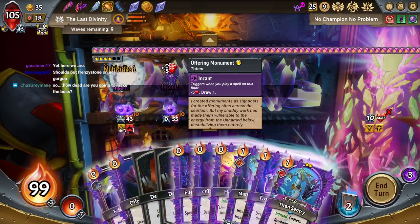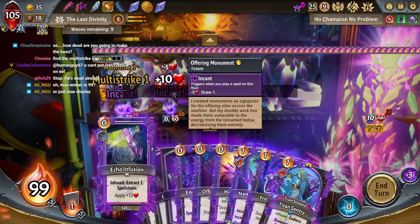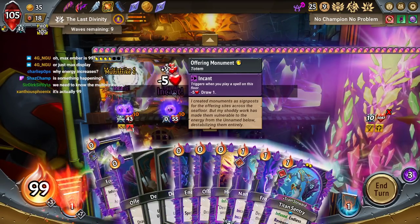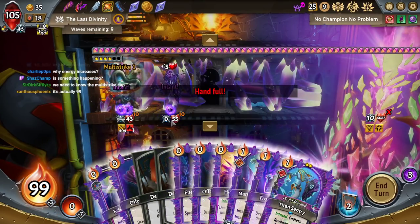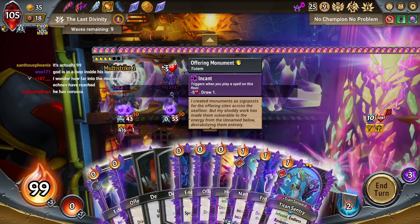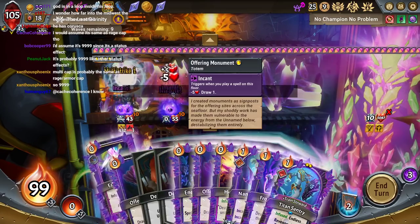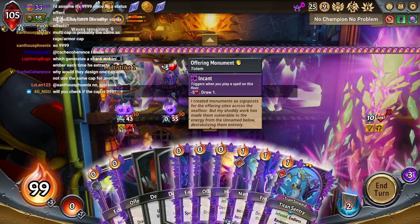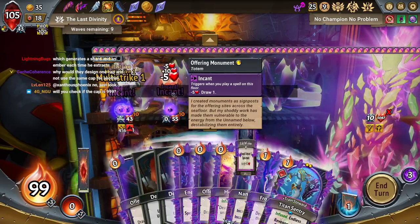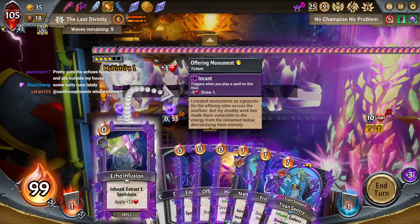The frenzy stone on Eelgorgon? I like the slow burn here. Max Ember is 99 — yeah. I'm the multi-strike cap. I'm fairly certain the multi-strike cap is probably like the integer cap. Is something happening? Yeah, every time I play a spell, Eelgorgon, who is at the back, is gaining multi-strike. So every time — the boss has been dead for about 100 spell casts — every time that I cast a spell, Eelgorgon gains 60 damage. Currently he is hitting 470 times.